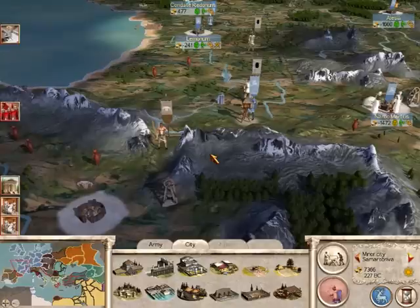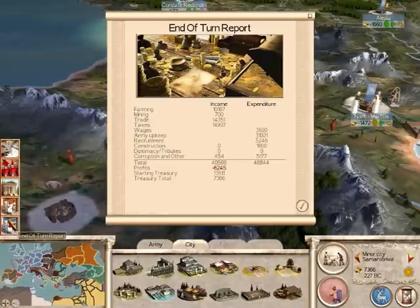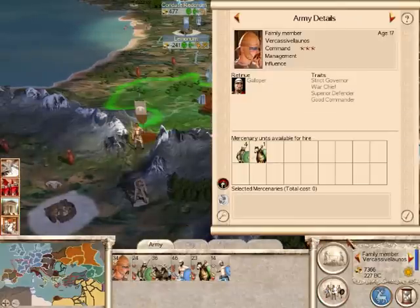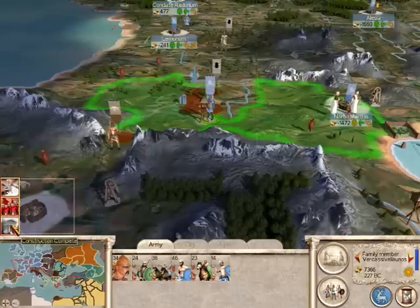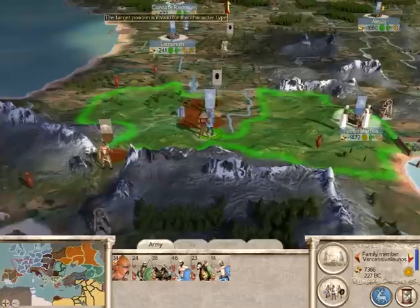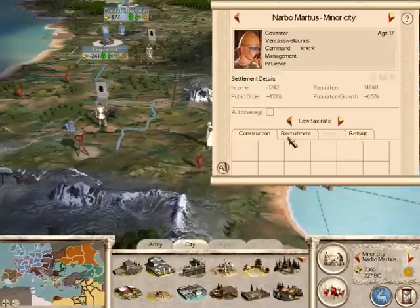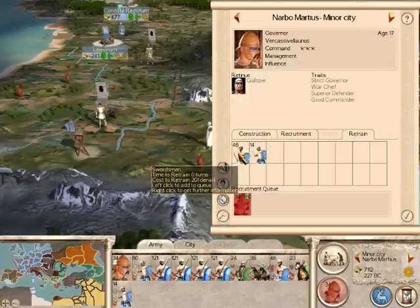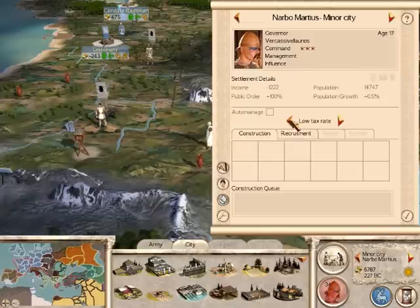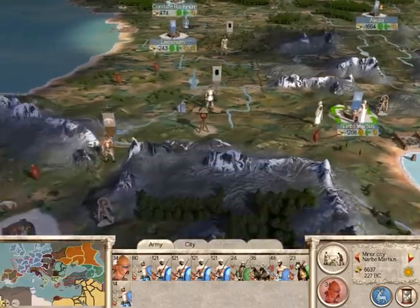Back on the campaign map — they decided they'd had enough and didn't send another army. That was excellent defending by our men, and our general didn't die. He's now a 3-star general — I don't know what he was before, maybe 1 star. If you pause at the right time you'll be able to see that window. He's just gained a lot — superb defender. So let's take him back to where he belongs, retrain everything. On low tax rate it's only plus 100%. Right, let's just increase that then.